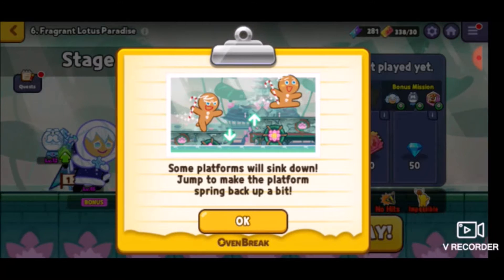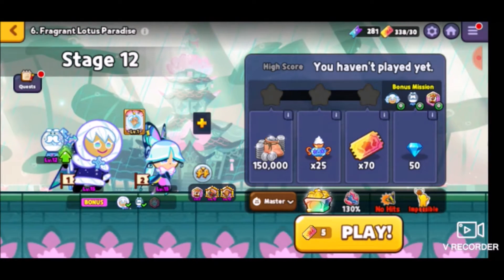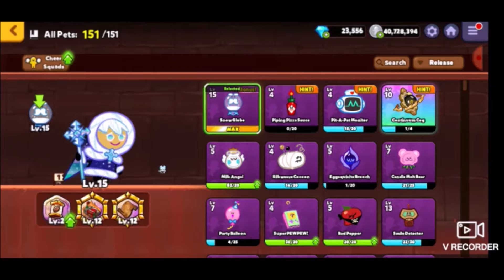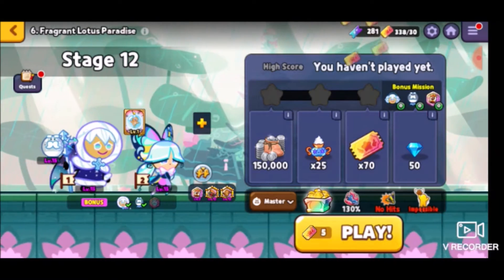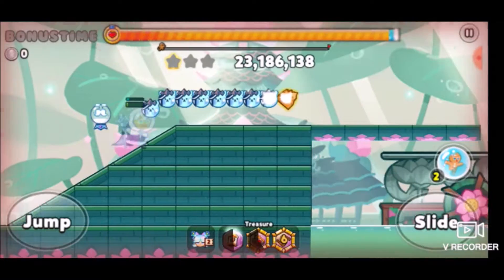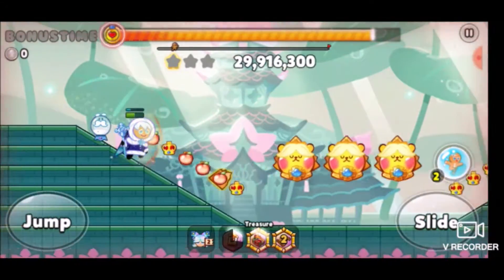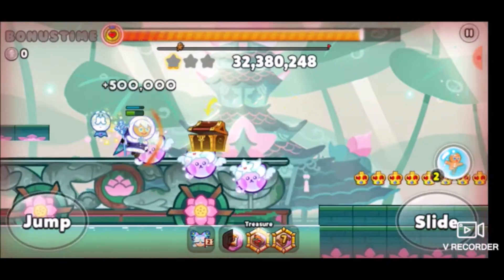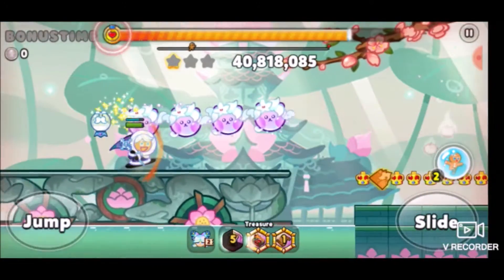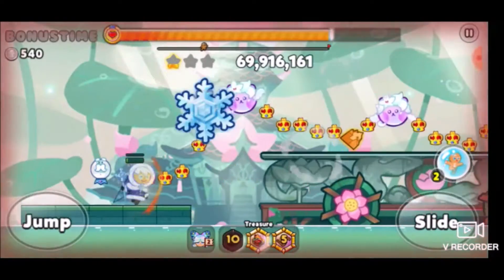It's not even a cutscene. But some platforms will sink down - jump to make the platform spring back up a bit. Oh great, it's like a physics one. You know what? I'm upgrading this pet. The reason why is because it could probably provide me just a little bit more points. There we go - this pet is now at max level. So now maybe it could provide me just a little bit more points to help me out whenever I'm in situations like that. If I do this I can get up to like 400 tickets. No way that could happen - if that's possible, that's insane.